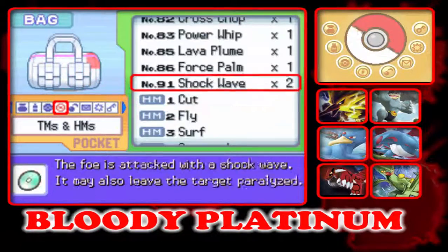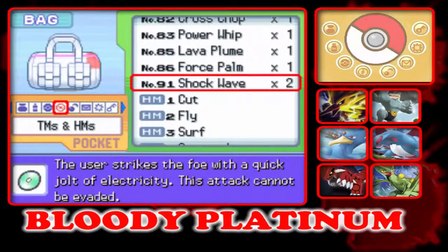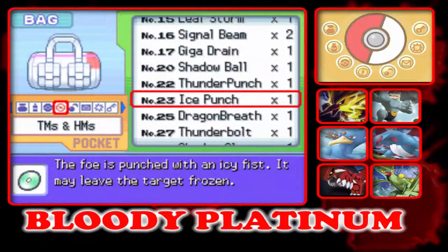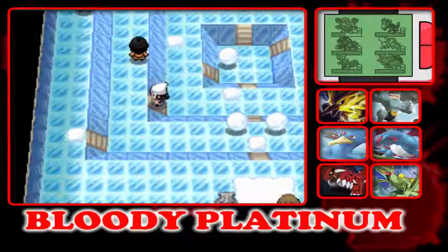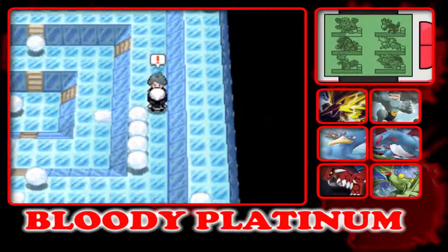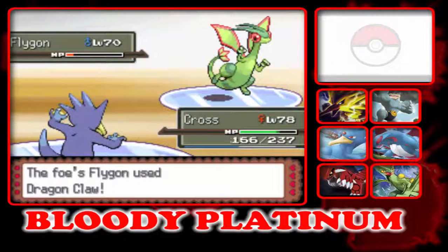I need a nice ice type move. Do I have anything besides Blizzard though? I have Signal Beam, Thunder, Leaf Storm, Shockwave... I have Ice Punch, but since I don't have an ice type, I might have a problem. That is the last one I have to destroy. Go Cross, Surf.